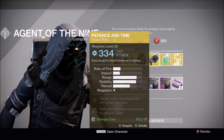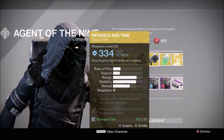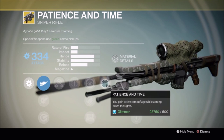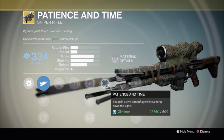It looks like he has Patience and Time, the exotic sniper rifle. I don't use it that much, but it is an excellent sniper with Third Eye, so the radar always stays up, and it has the ability to make you invisible when you're aiming down the sights.